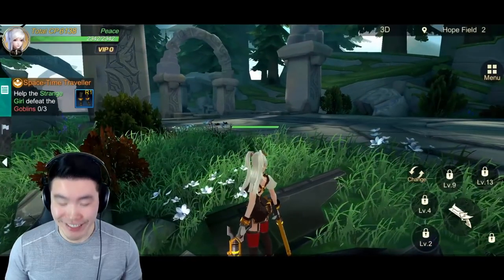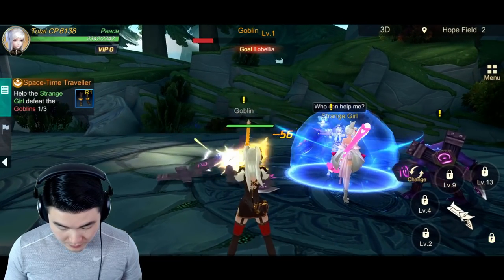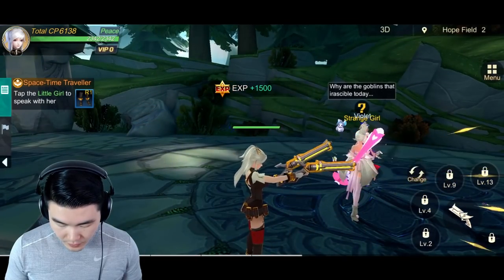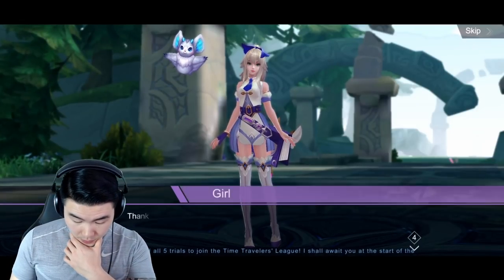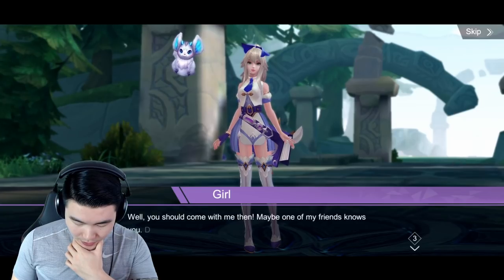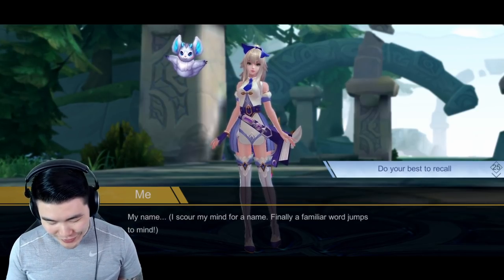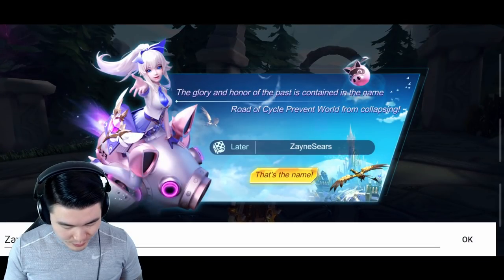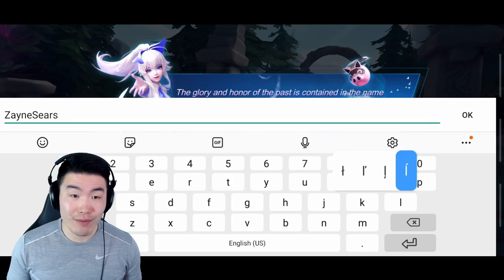We have to save the strange girl. You just click on enemies to fire. The voice acting says something about why goblins are so irascible today — big words. We saved a girl who says these goblins can't deal any injury to her. She asks our name, and we search our mind for a name. The default name is apparently Zane Sears — I don't really know what that's from, or if that's a reference to something.